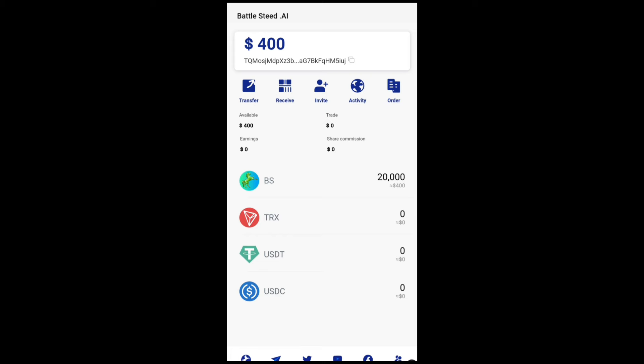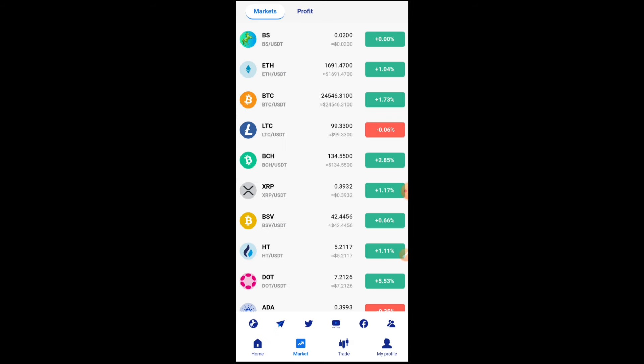Let me quickly explain how you can use this account for other things. Over here is the Transfer section, and this is the Receive section where you can receive money into this account. Here is where you can invite your friends to join you on the Battle Seed exchange. Once you click Invite, you can copy a referral link. You can also see your activity, your BSC token, TRX token, USDT, and USDC. Down here you can access their home page, join Telegram, and link your Twitter, YouTube, and Facebook profiles.